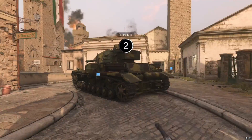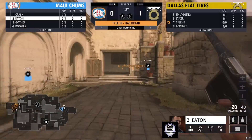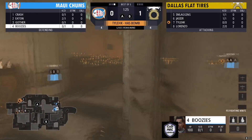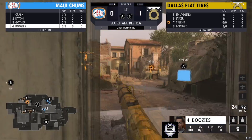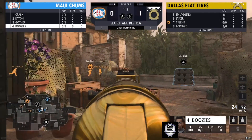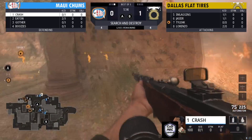You don't want to see a 3-0. If you see a 2-1 scoreline, you know the game is starting to get competitive. Flat Tires are going to be on the defensive end, and it looks like the A site is going to be the push for them. Crash on the side might be able to find one.